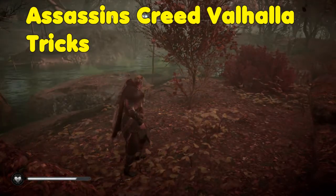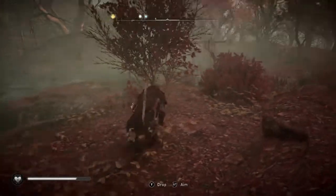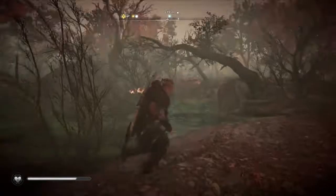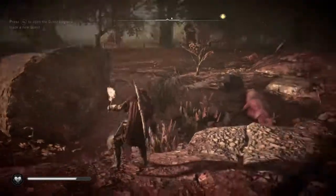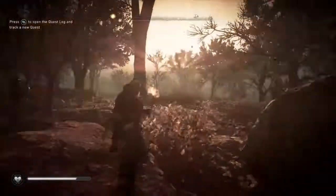Hello everyone, this is True Viking and today we are going to face one of the facts of Assassin's Creed Valhalla — that we can burn the poisonous gas that is green. You will find it at most places, you will find it where the cursed symbol is.